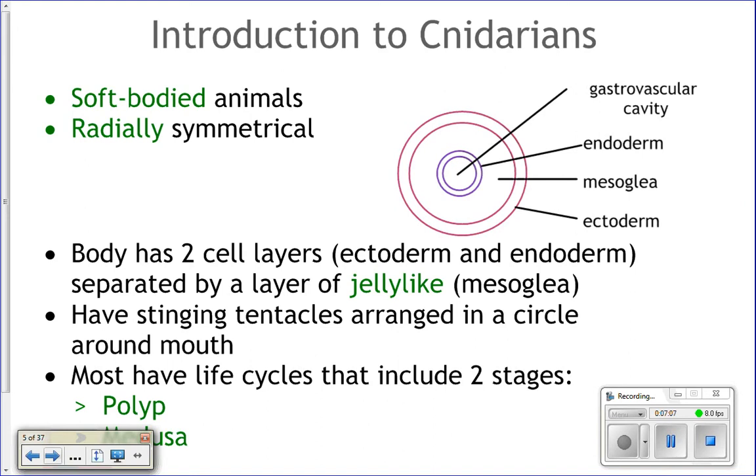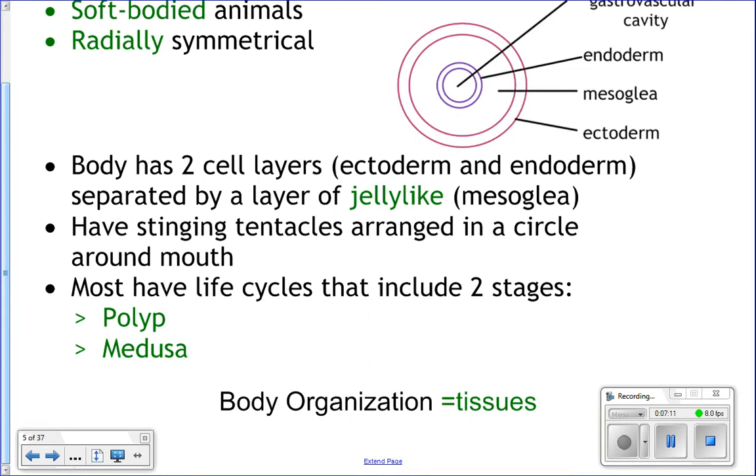Cnidarians have tissue layers, unlike sponges which only have a cellular level of organization. Cnidarians have the endoderm, the ectoderm, and the mesoglia in between. The endoderm is the innermost lining of the body and surrounds the gastrovascular cavity where all digestion takes place. The ectoderm is the outside — what you'd touch. The mesoglia in the middle is the jelly-like stuff that gives jellyfish their name.